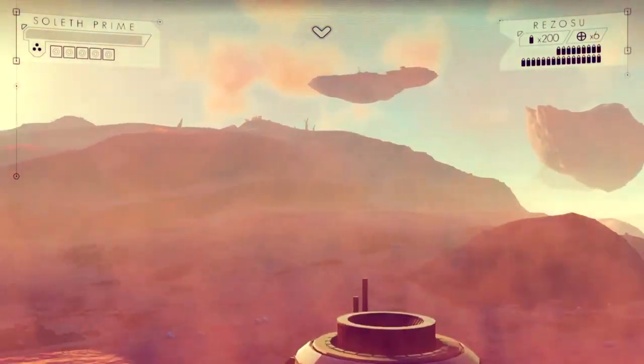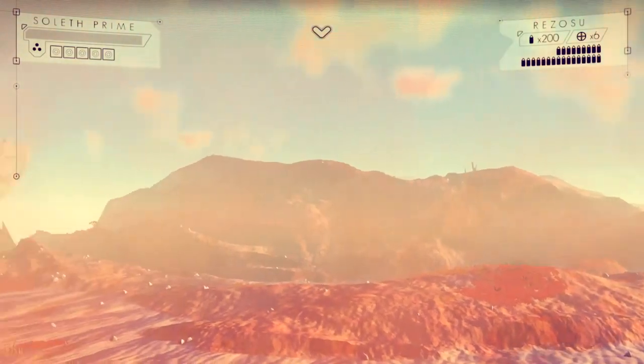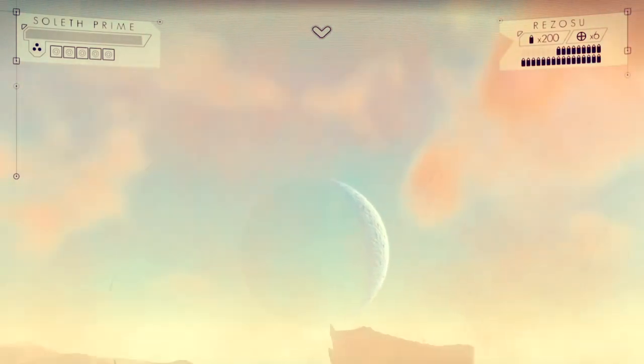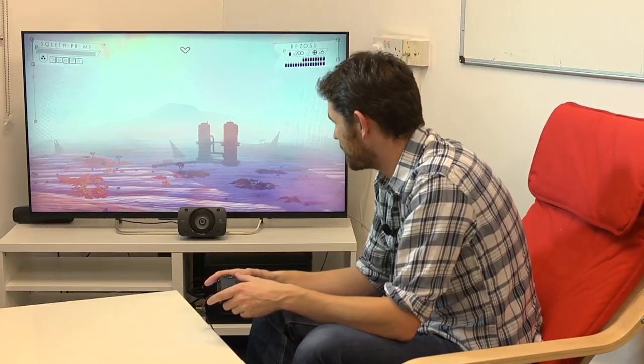Planets are closer together in the game than you'd find in real life - that's a conscious decision. I was against it to begin with, but Grant, our artist, said: show me a piece of sci-fi concept art that doesn't have a crescent planet hanging on the horizon. I couldn't find that piece of sci-fi concept art, so - fair enough. He said, you wanted sci-fi book covers, that's sci-fi book covers.